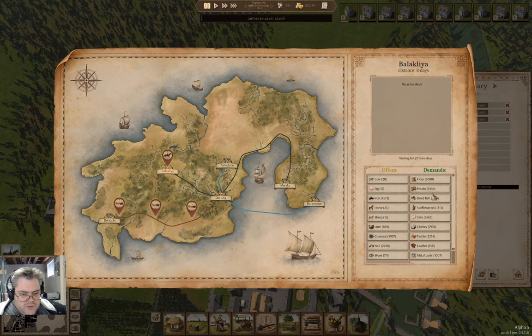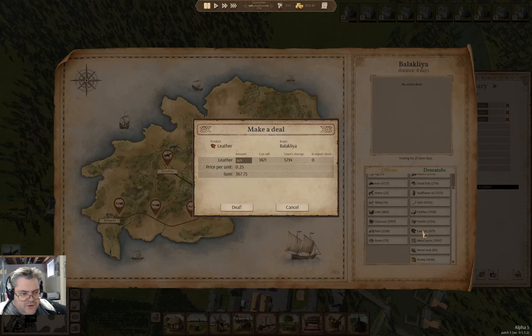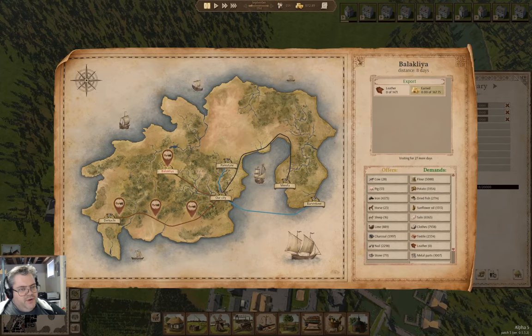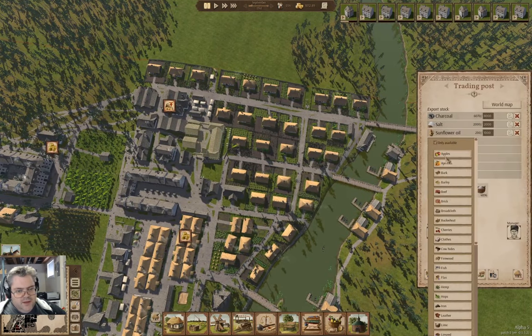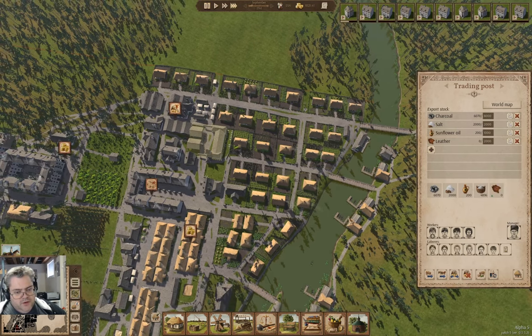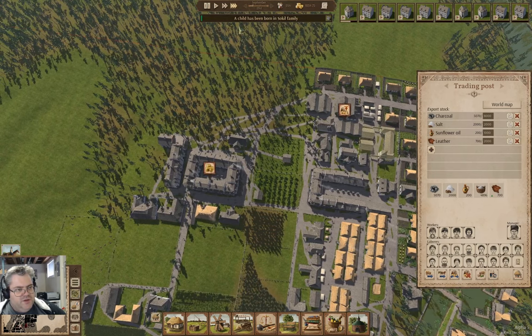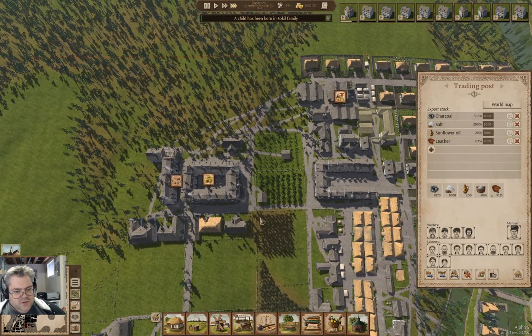These guys demand stuff that we're not selling, I think. Leather? Oh, we can sell leather. I can add it in here. We'll bring the leather in there and sell some of that. We had a child born - so, you know, that's a thing.